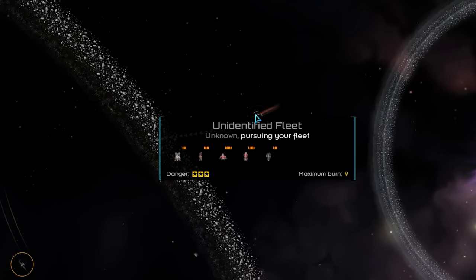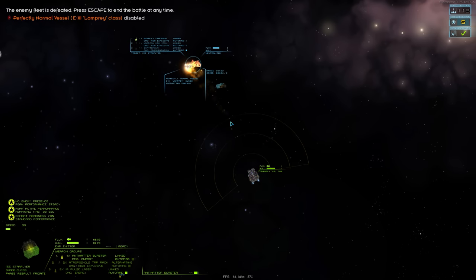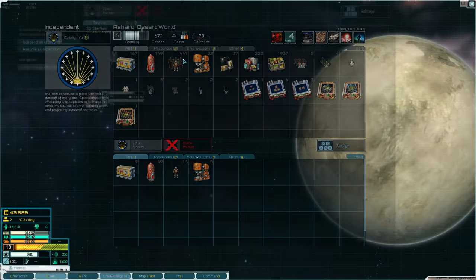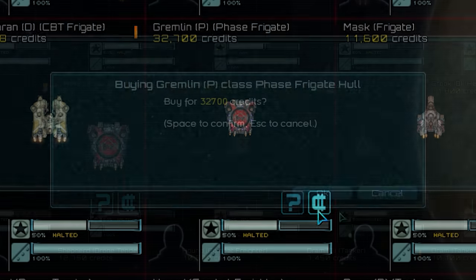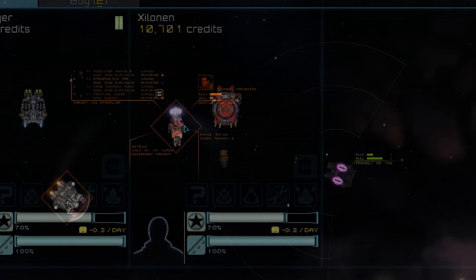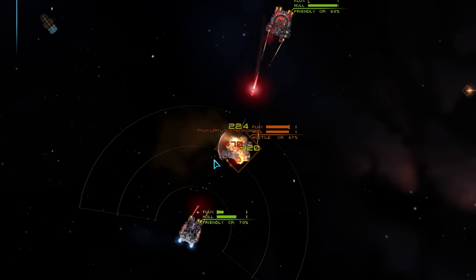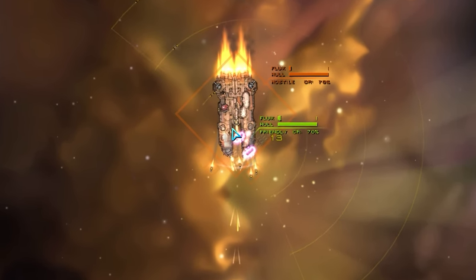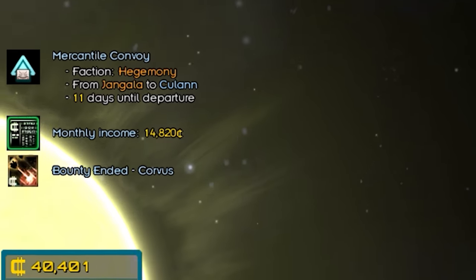That's five ships — ah, screw it, let's give it a go! I have never been so hyped over winning battles in this game. We got 14 grand paid to us. There's still a Gremlin here we can buy for 2,000 — get in my fleet. With my new addition, I went back to fighting pirates and slowly started to get the hang of using these phase ships. I was going for a simple tactic of running head first at my target, going through them, then planting an anti-matter blast straight into their ass.